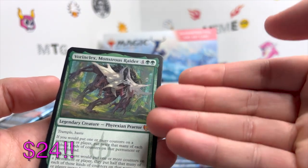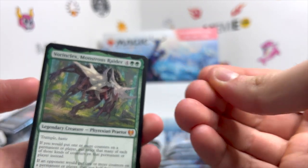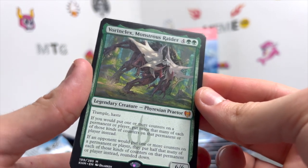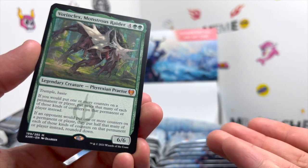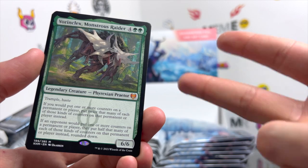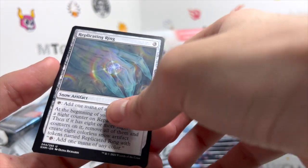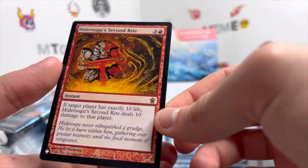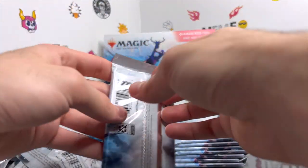We get a Vorinclex! I love my boy Vorinclex. I got the showcase version at a local card shop — my friend actually bought him for me but I Venmoed him. So I have that, I have the Phyrexian version, and now I have the normal version. Very nice. Also a Replicating Ring, a shiny Raise the Draugr, and a Hidetsugu's Second Rite.